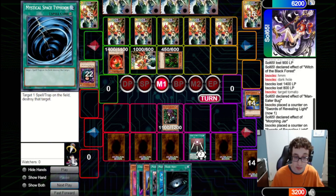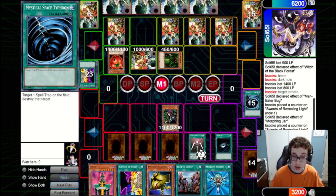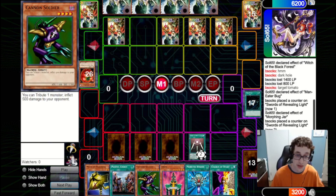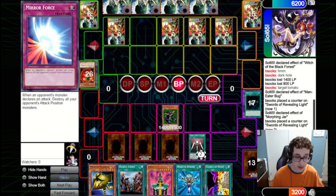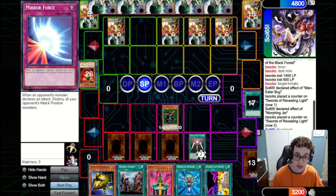They set two and pass back to us. We draw a Morphing Jar and a Dark Hole, which is incredibly good. We can Dark Hole the board, get a search off Witch, clear their entire board, and get in for damage. We fire a Mystical Space Typhoon to clear up a back row spot so we can actually do stuff, and we hit a Change of Heart — very good. We fire the Dark Hole and unfortunately they do have a Sangan, but it looks like they don't have any targets for it left. We grab a Cannon Soldier and summon it, then attack in because we can't win this turn even if we Reborn their Jinzo.